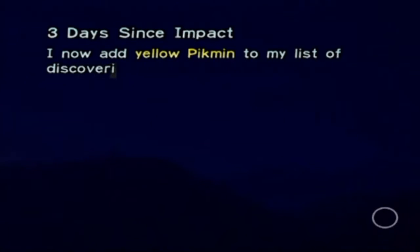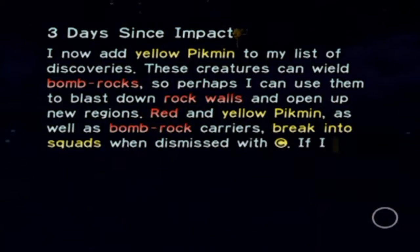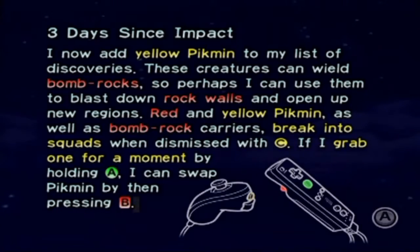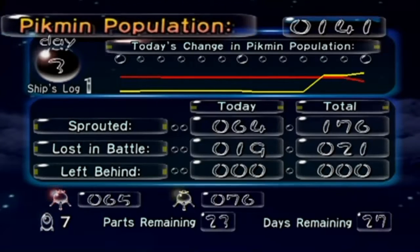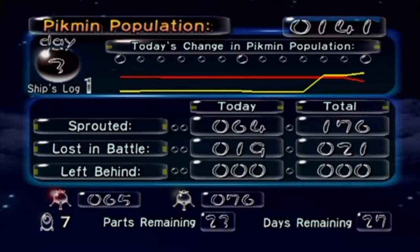I'm sorry for that scream. 'Three days since impact — I now add yellow Pikmin to my list of discoveries. These creatures can wield bomb rocks, so perhaps I can use them to blast down rock walls and open up new regions.' Red and yellow Pikmin as well as bomb rock carriers break into squads when dismissed with C. We have more yellows than reds — and that's only because we lost 14 to that bomb rock. I shouldn't have brought that bomb rock Pikmin up in there.